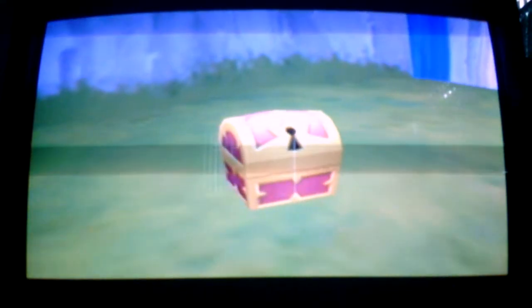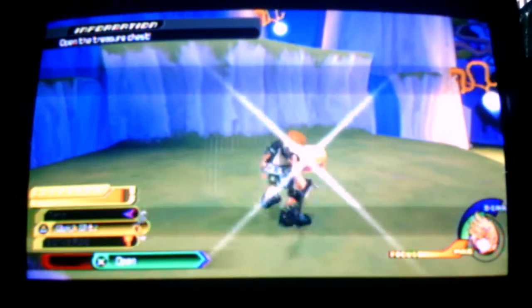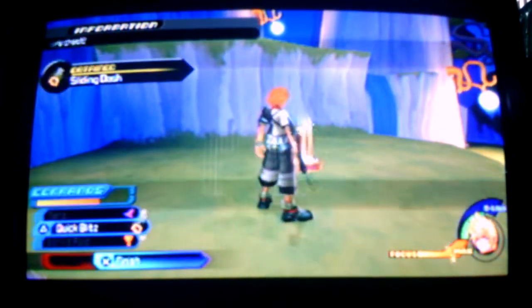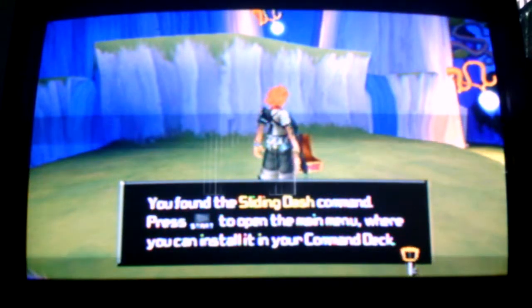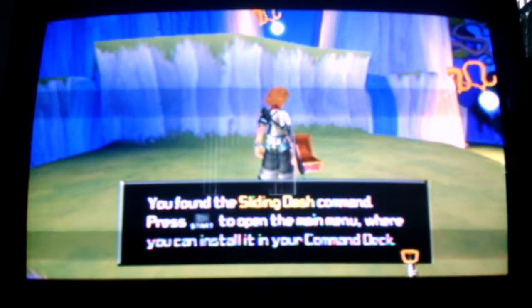Oh, a chest! I wonder what's inside. Let's find out. Jump and press X. You found the sliding dash command! Press start to open the main menu where you can install it in your command deck.